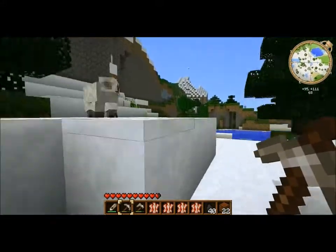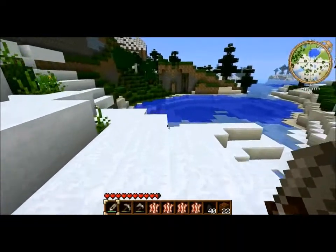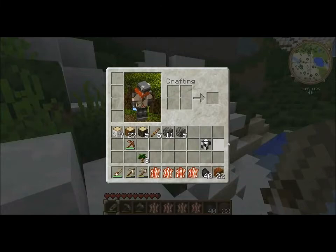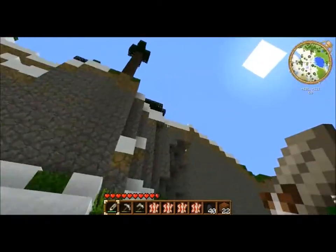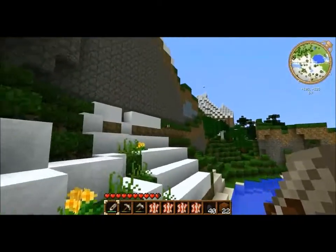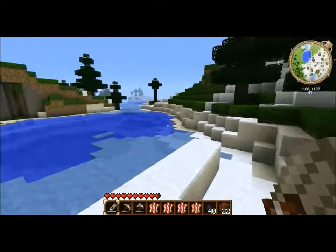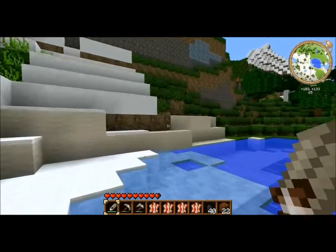Let's go ahead and kill this guy. So you only get a bit of wool — the wool looks like this in the texture pack. You guys heard that noise, right? That was a zombie, which means there should be a cave entrance around here because they're in caves most times. But I'm gonna forget about that — I don't need to kill it. Zombies are terrifying creatures in this game.